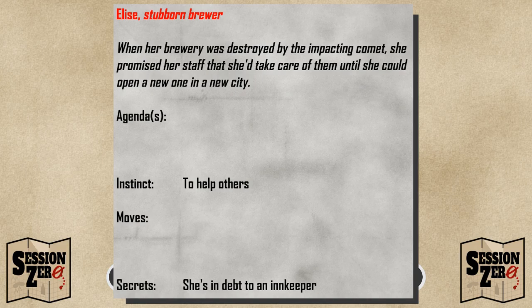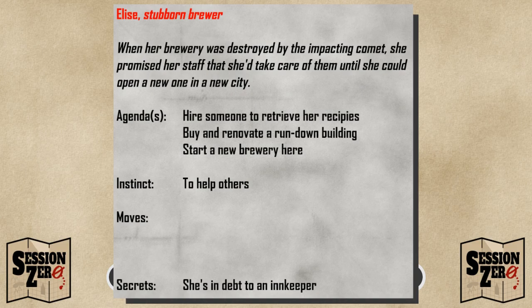Next, let's think about her agenda. Agenda is an NPC's most important goal and can be broken down into smaller steps. We know from her backstory that she'll be trying to open a new brewery here, so let's make sure that's reflected in her agenda. I think she needs her ale recipes from her former brewery in the destroyed city, so she'll try to hire someone to get them. I specifically use the word "hire" because it conflicts with her secret — how can she hire someone if she's already in debt? The same goes for the second step in her agenda: how will she buy a building? This second step gives you an idea about where you might find Elsie, as she's likely going to be looking for run-down buildings to buy. When those two steps of her agenda are complete, she can start a brewery here.